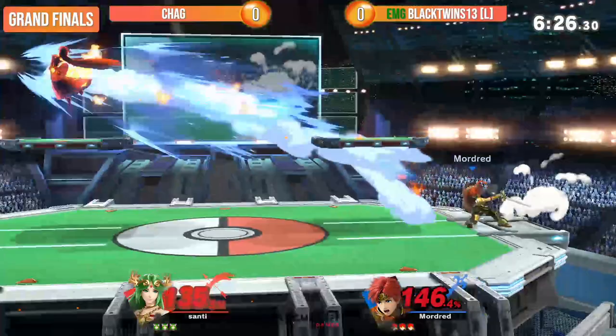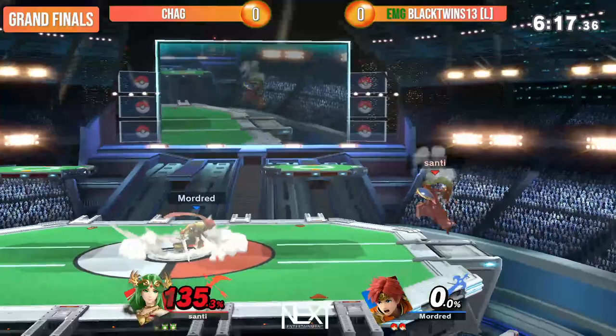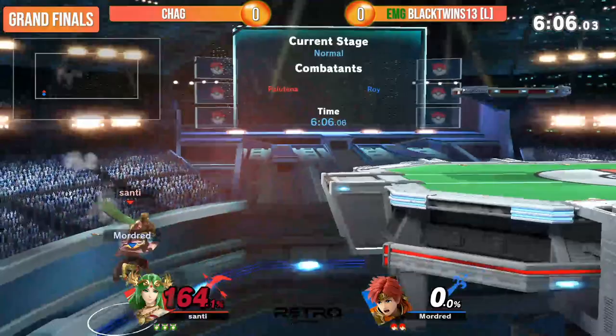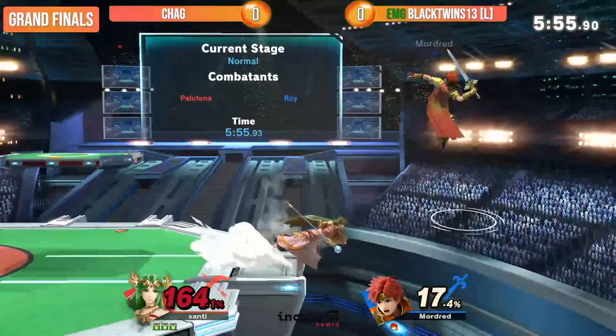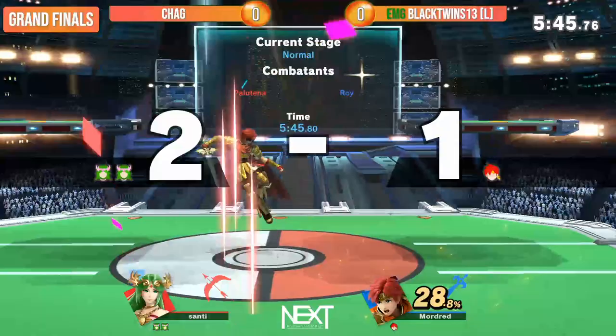Side B. There it is — stock one. They're both fighting for their lives here. A little bit of teleporting ambiguousness. No way! Oh no — that right there was the nail on the coffin. That's the flashpoint — the biggest lead Chag would have in this tournament just went up by like 30%. Not the footstool! He did that to me in friendlies earlier, and now I feel a little bit less bad since he did it in grand finals.